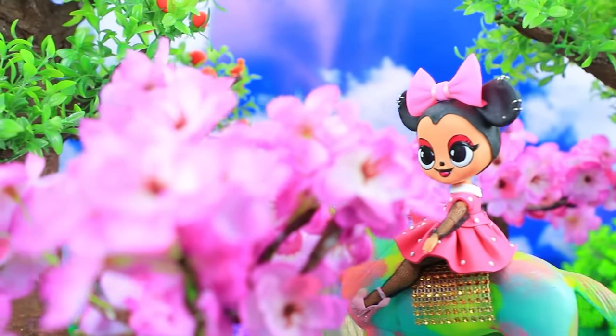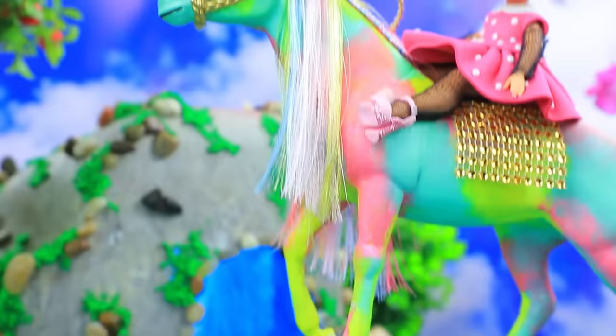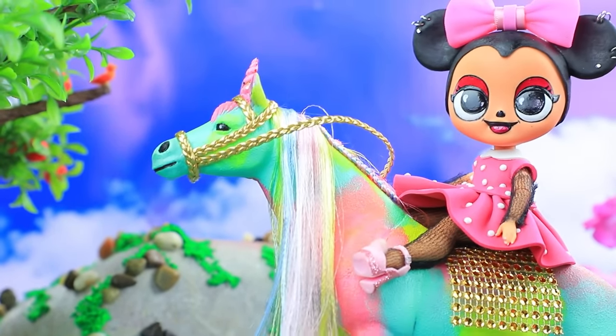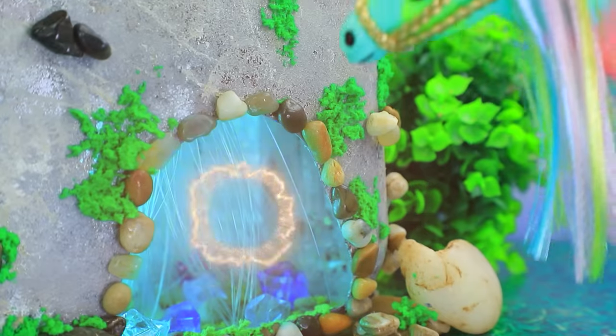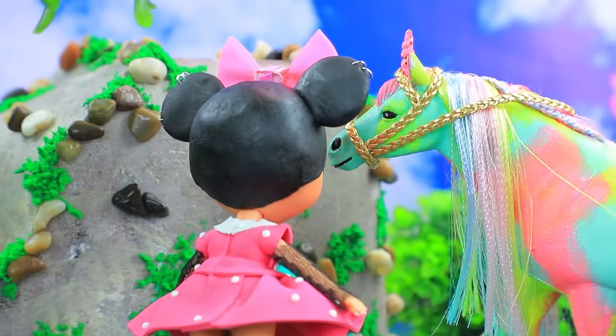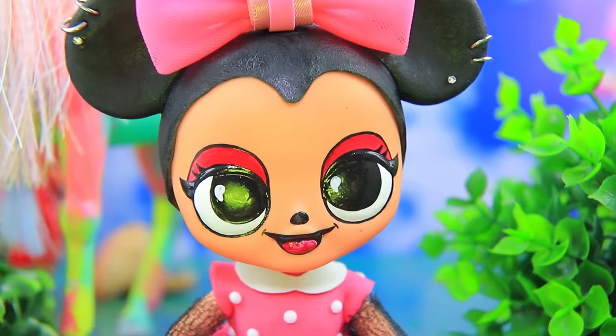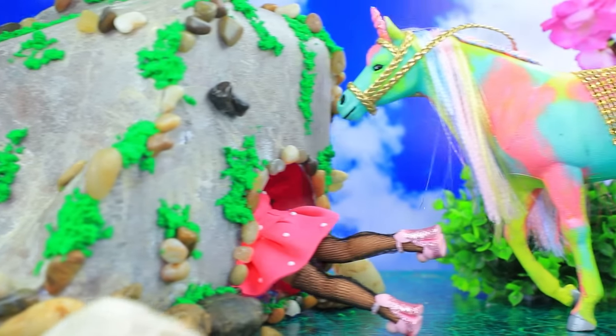What a magical forest! We need to find your unicorn — he must be around here somewhere! But where? Do you think we should look into the cave? Well, yes! It's a rainbow — you're right! It's risky, but there is no other way! I'm not scared! Minnie climbed inside!